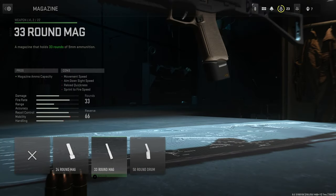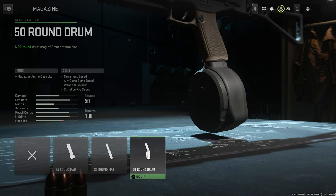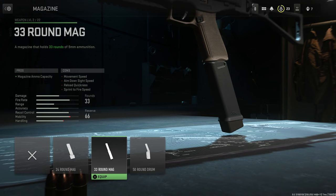Then we put on a magazine. You have two options: the 33-round mag or the 50-round mag. I always go for the 50-round drum mag because it gives you a lot of ammo and means you don't have to reload every time, but you can of course also go for the 33-round mag.